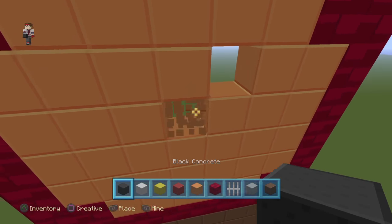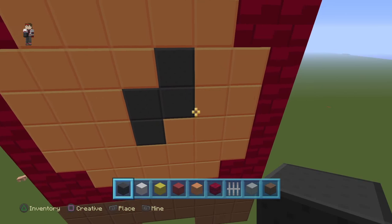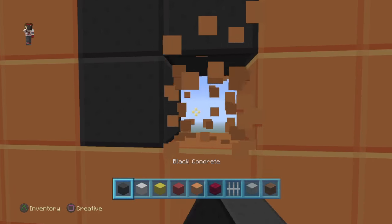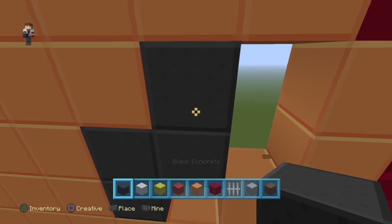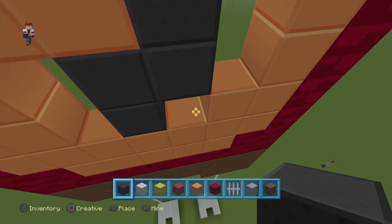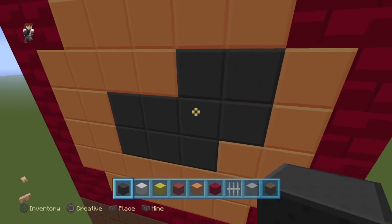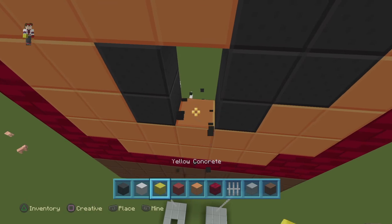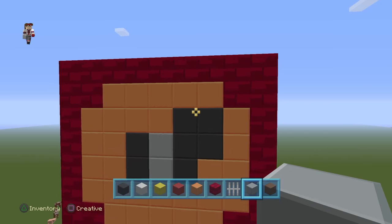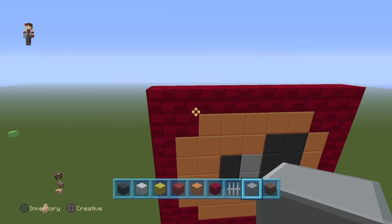Foxy also has a rip in his chest. I'm going to do the endoskeleton right there — there we go. That's the little ripping Foxy.